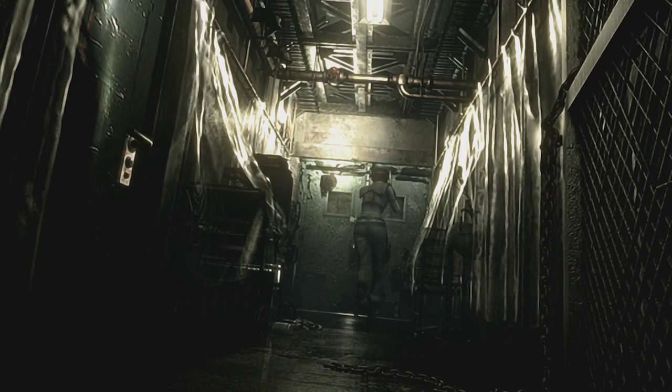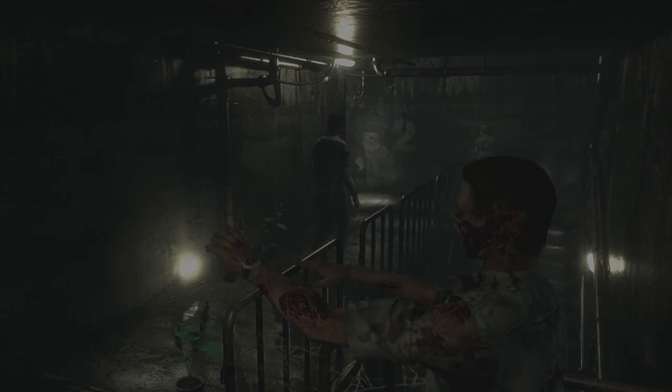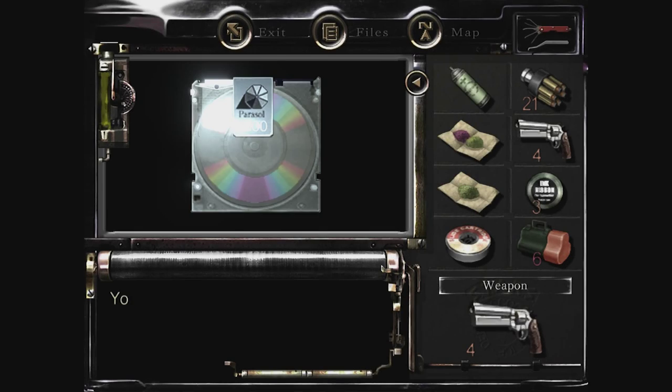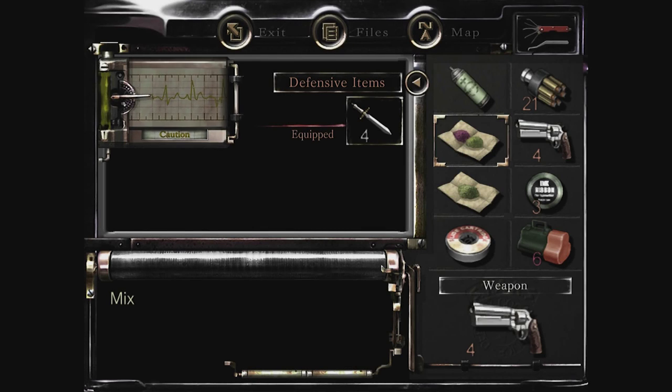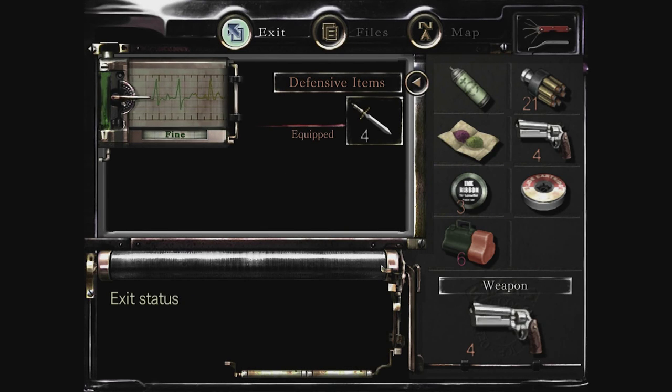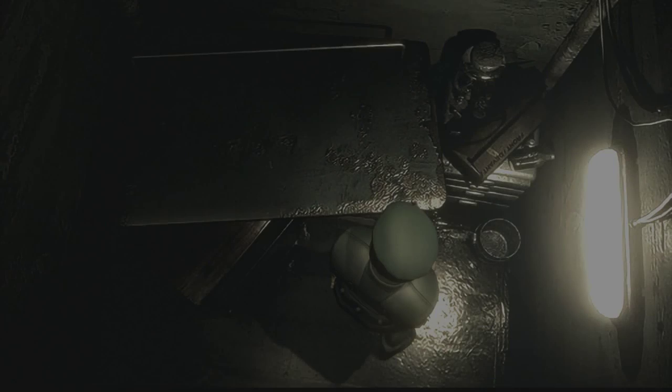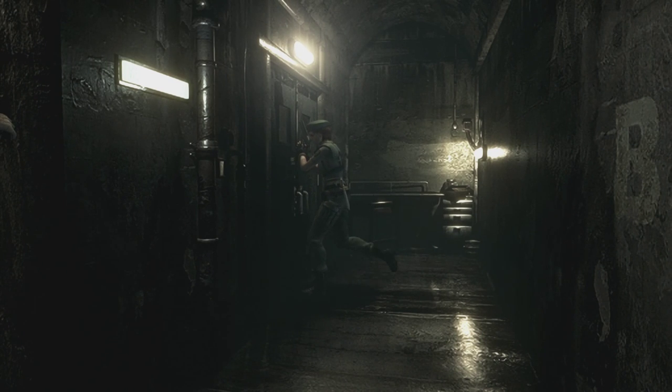Not much else is accessible here for the moment - everything else is locked down here. Wait, what's this? Another disc! Let's heal first, then take the MO disc - so we'll have two of these now. This door is locked electronically.